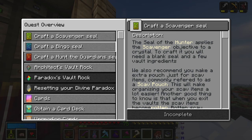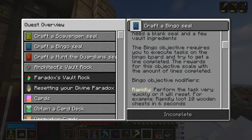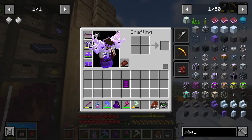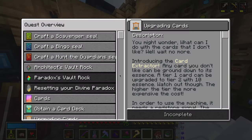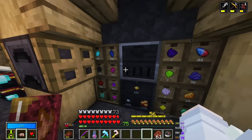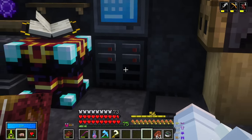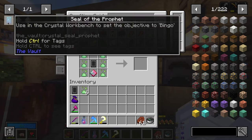Bingo - applies a bingo objective to a crystal. To craft the bingo objective requires you to execute tasks on the bingo board and try to get a line completed. I want this. Today we are focusing on the new update, so I need this. Alexandrite - so that is four of those. I hate seeing those red ones - it pains me to see it, but it is what it is.